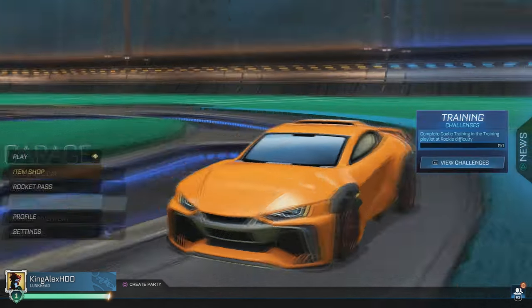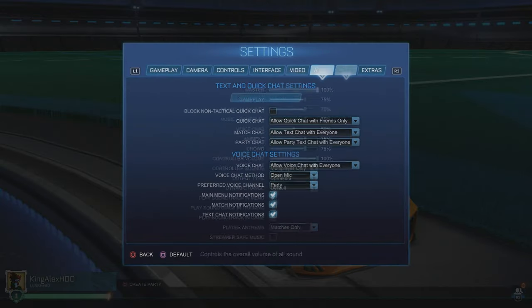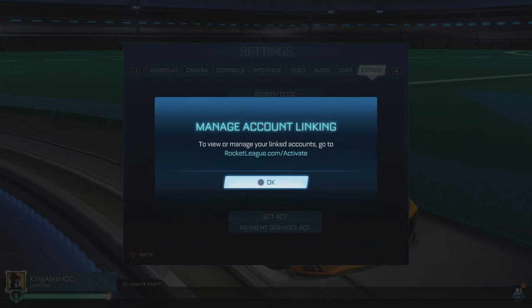Now the next thing you're going to do is pretty simple — I want you guys to basically connect your Fortnite to Rocket League. If you guys do not know how to do that, I'm going to show it to you right now. If you've already done this, you can skip ahead. You can go to click on Manage Account Link and it will tell you where you need to go — you need to go to rocketleague.com/activate.